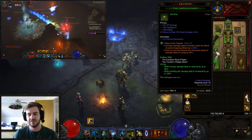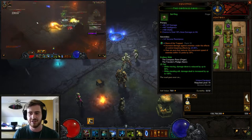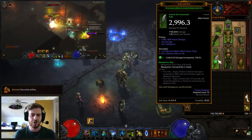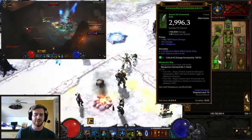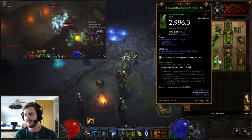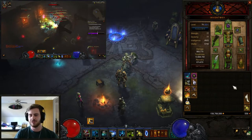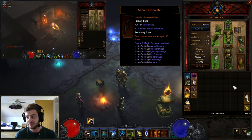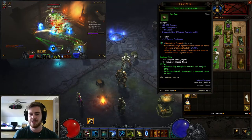You'll be using the Traveler's Pledge and Compass Rose combo for toughness — when you run around you receive up to 50% reduced damage, and when standing still you gain up to 100% damage dealt. As for weapons, there's no particular weapon that will boost your damage in a major way. The one weapon I'd recommend is Sacred Harvester, which lets you stack Soul Harvest 10 times — double the normal amount.